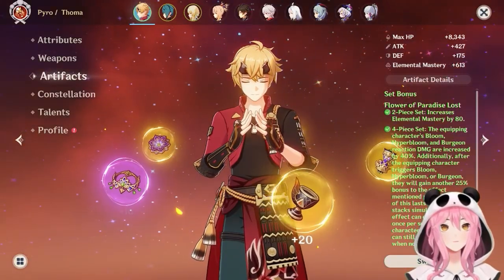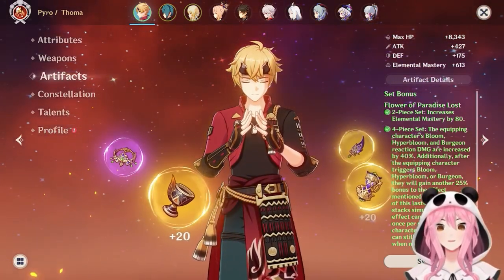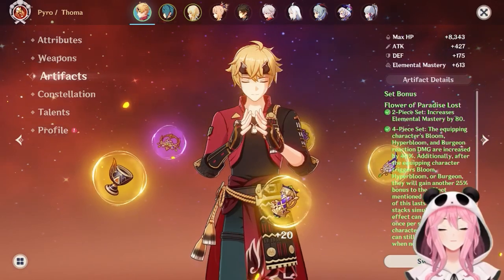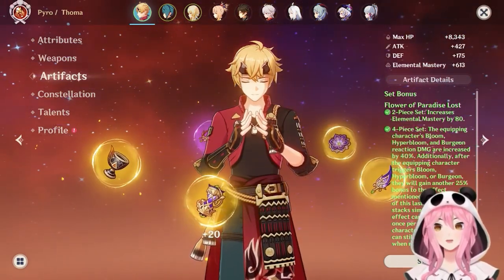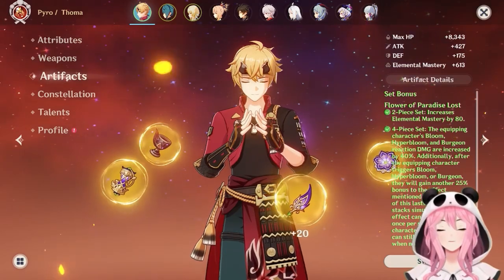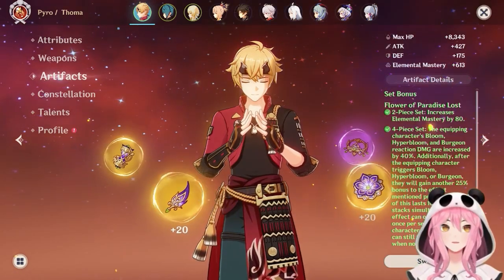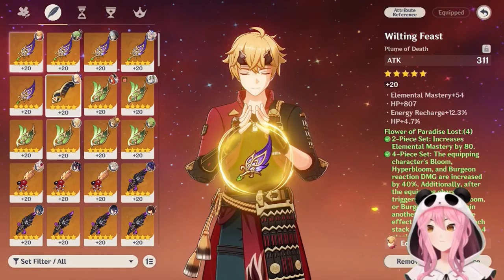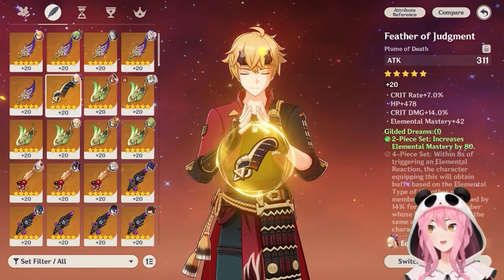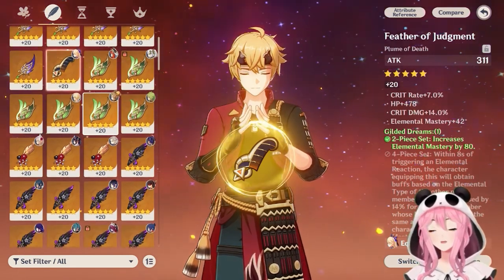For artifacts, the number one set for Burgeon teams is Flower of Paradise Lost. You'll have to go all the way to the desert in Sumeru for the domain, but it's really worth your time. It increases your Burgeon damage by 80% and provides 80 elemental mastery on the two-piece effect. If you don't want to farm that set, a good alternative is Gilded Dreams, which gives you a bunch of extra elemental mastery for more damage.